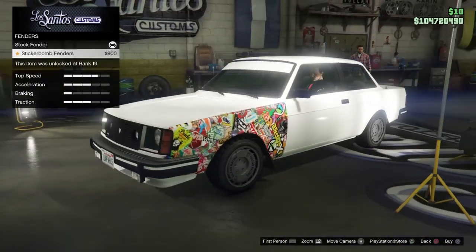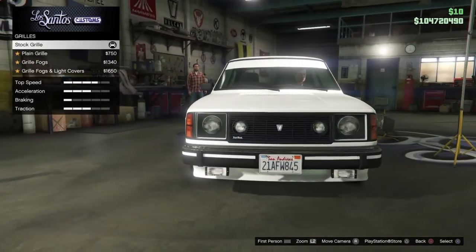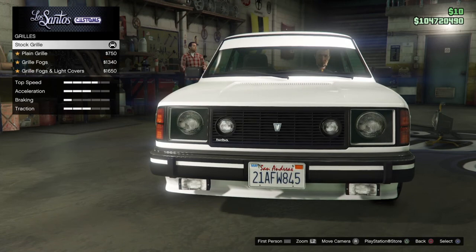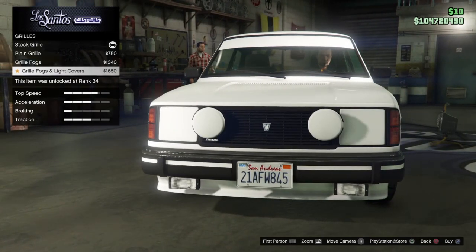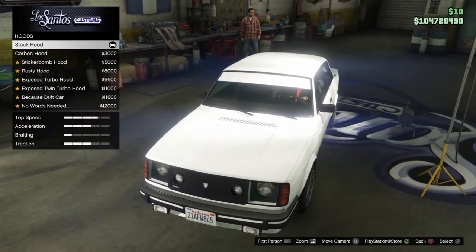We have the sticker bomb fenders, which I'm not a fan of. For the grill options, we have the stock grills, the plain grills, the grill fogs, and then the grill fogs with light covers. I'll keep it stock again — I'm not sure what I'm going to do with this vehicle yet.